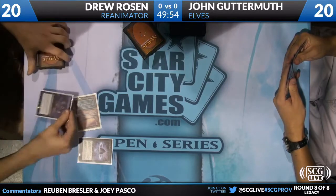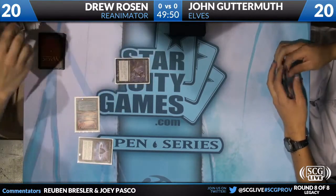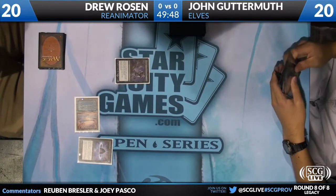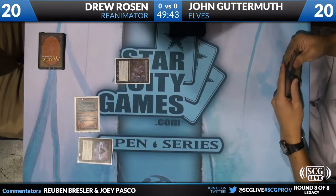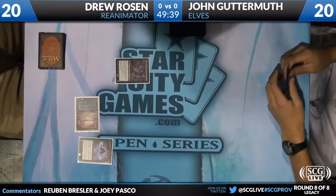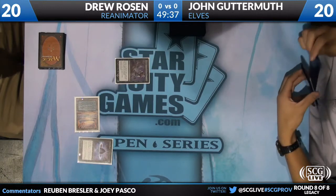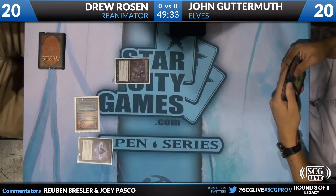He's also got one main deck Show and Tell. Drew Rosen is going to immediately go Lotus Petal, Entomb. Let's see if he has the Turn 1 Reanimate. I imagine he does, just the fact that he dropped the Lotus Petal into play that quickly. Yep. I did say good luck to him before coming back into the booth. It seems as if that may have paid off. That may have actually been effective.